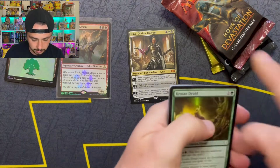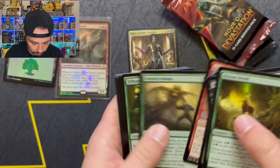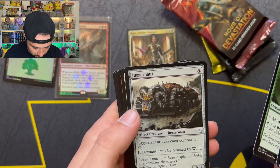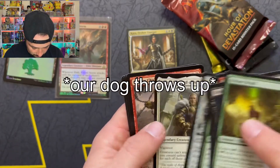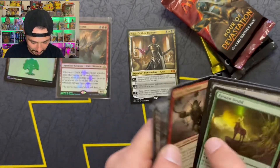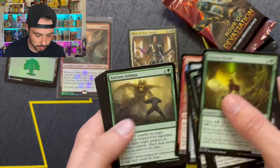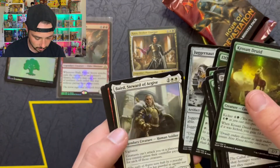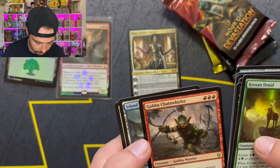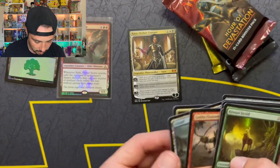I'm not going to be doing any prices on these because I could look them up but I really don't know them offhand that well. On the commons — Juggernaut, can't be blocked by walls, that's pretty cool. I don't think I've ever opened up any of these packs before. In the commons there's the rare — Chain Warmer Goblin, deals one damage to all on it and the creature your opponents control. Got a knight token.